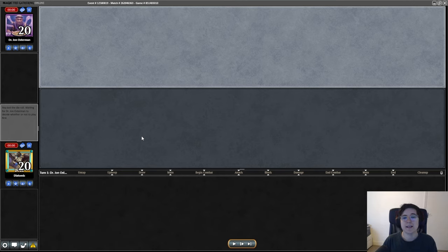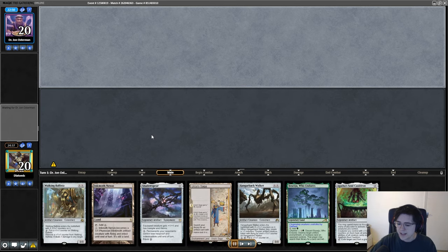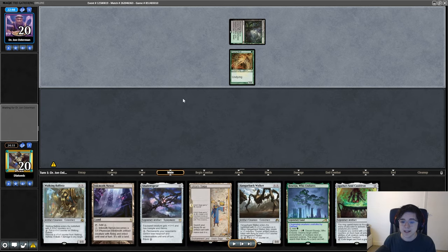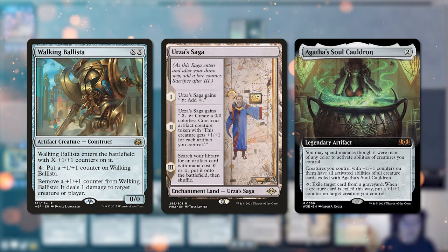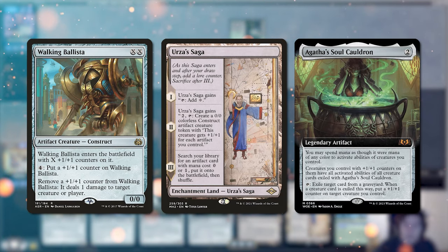I want to give you a good example of why the Cauldron is actually really good in Modern and has the potential to revive Hardened Scales to top tier. This is a list that came in the top eight of the Modern challenge, and it's hard to top-eight Modern challenges, so there has to be something good about it. My opponent here has played a turn one Young Wolf, and I'm in the blind with a Walking Ballista, Urza's Saga, and the Cauldron — very good ways to attack the opponent on multiple different angles.